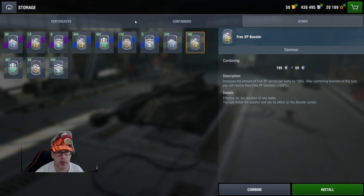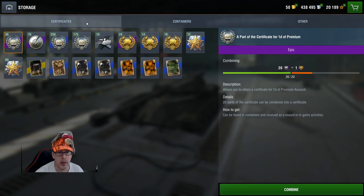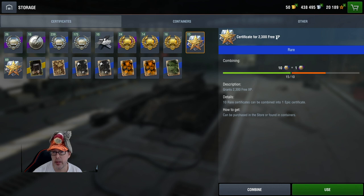Here's one I didn't realize until today — certificates! We have a certificate for 2,300 free XP, and I have 15 of these. If they're just sitting here, they're not being used. You can combine them — you get 15 of these, each granting 2,300 free XP.